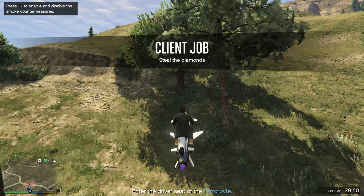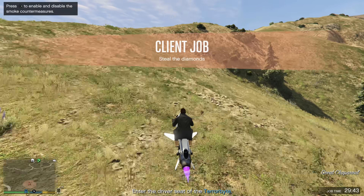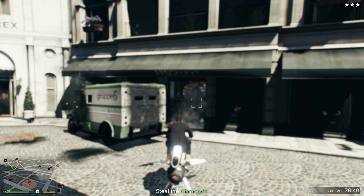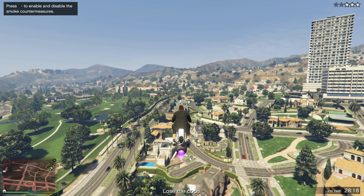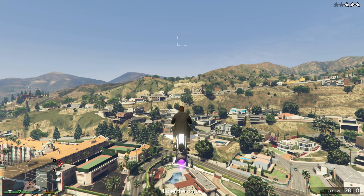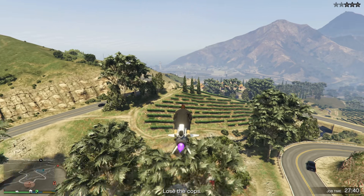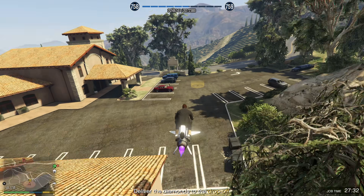Diamond Shopping is another pretty straightforward mission. You don't need to enter the driver's seat of the Terrorbyte. Head over to where the Adder spawns in story mode near Rodeo Drive — that's where this job spawns every single time. Destroy the armored truck and guards, pull up to the store, shoot missiles in and kill the guards, then drive inside with your Oppressor and grab the diamonds. Fly back outside, follow the route, lose the cops while in the air, and don't fly too close to the ground. It should take about two minutes to two minutes and 30 seconds, and you'll get a profit of about $30,000.